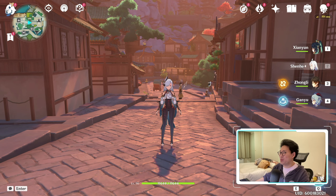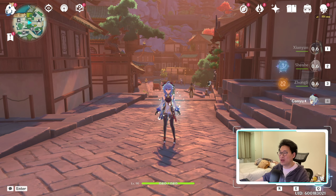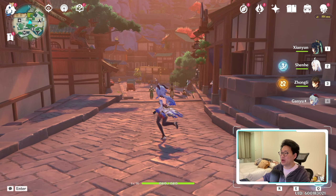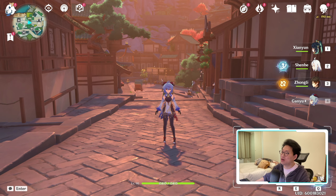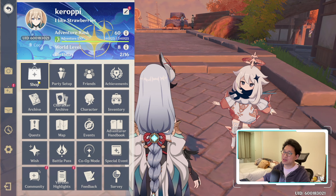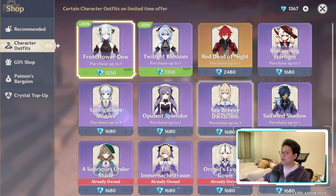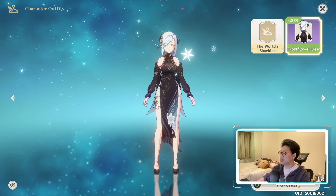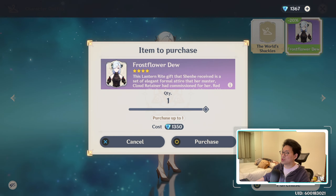Next up is going to be the outfit. I'm going to be real with you guys — even though I use Ganyu for the majority of my game for all the fighting and stuff, and she is the main character, I think Shenhe is going to be the one getting the new outfit. Because I just like the Shenhe outfit so much more. It just looks so much cleaner. We do have a small discount for the next 40 days, and we're just going to be buying this.